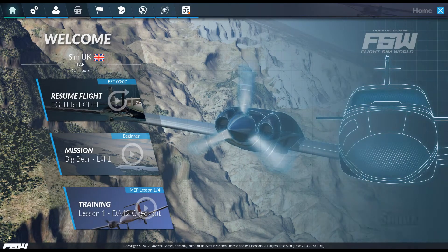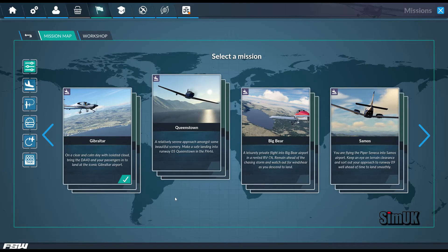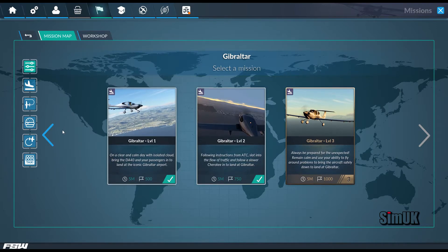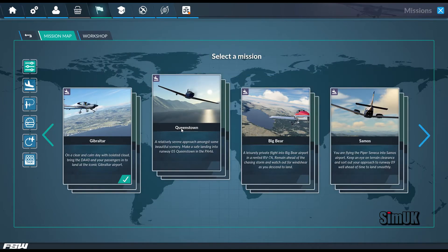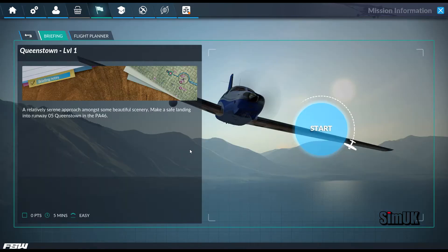Hello guys, welcome back to Flight Sim World. Epic approach missions — let's go Queenstown. A relatively serene approach amongst some beautiful scenery. Make a safe landing into runway 05 at Queenstown in the PA46. This should be easy enough.